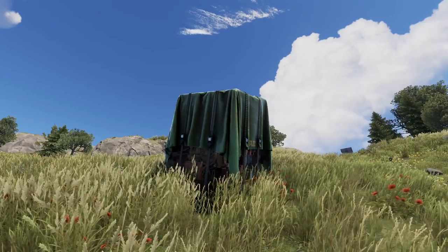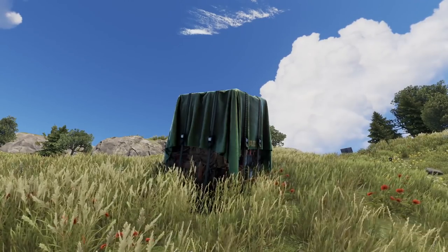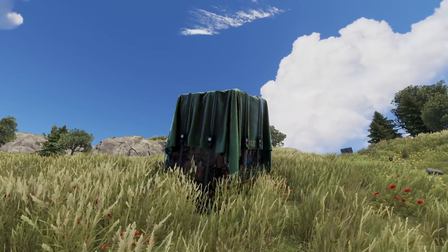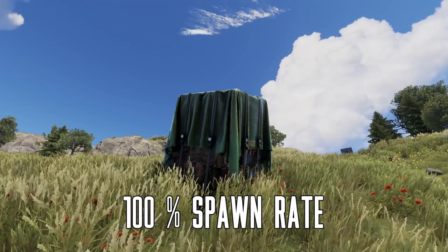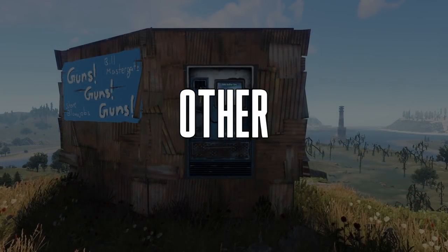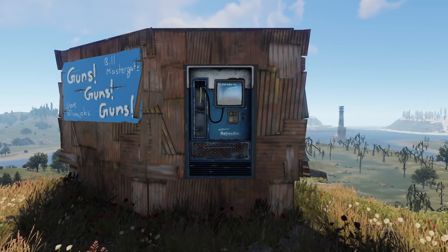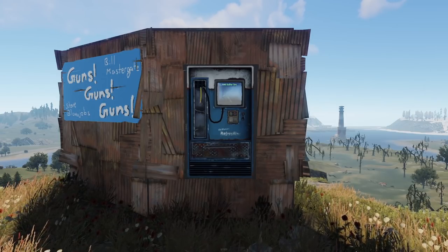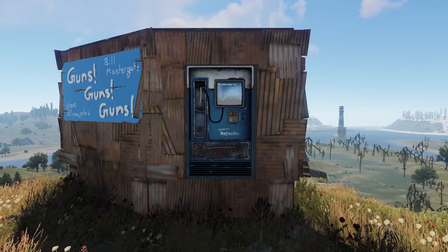Every once in a while, a cargo plane will drop a supply drop somewhere on the island. Supply drops can also be summoned by players by throwing down supply beacons. Each supply drop has one guaranteed gun and a 67% chance of having more. You may find that large groups of players will actually be selling guns in player shops. They usually sell them for sulfur or scrap, so if you want to farm a little bit, buying a gun from a player shop is generally a good idea.